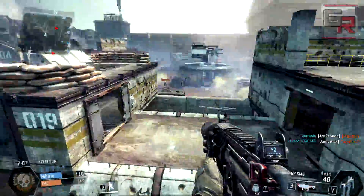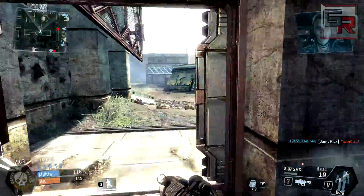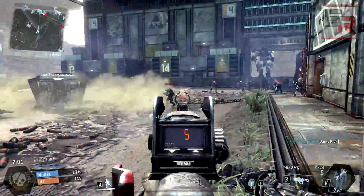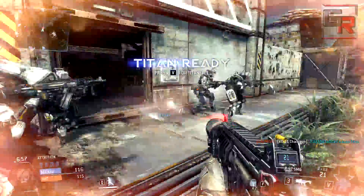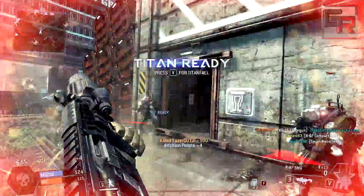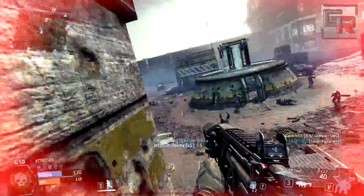Wall running also has great advantages. It's not just great for reaching high places - it's also great for reaching hard points because it gives you a huge speed bonus; you're way faster compared to enemies who aren't wall running. That can give you an advantage while evading enemies and then waiting for them in a tactical position to take them out.